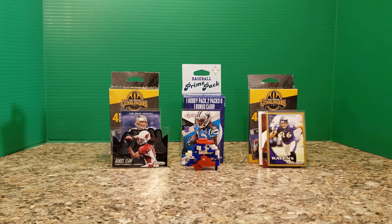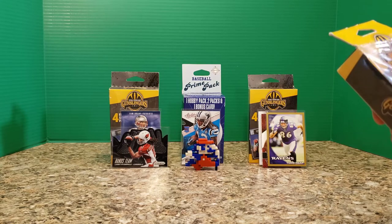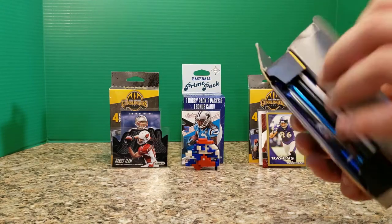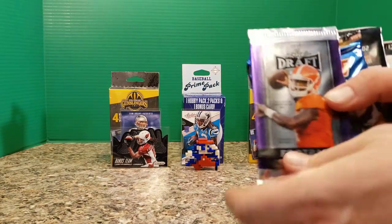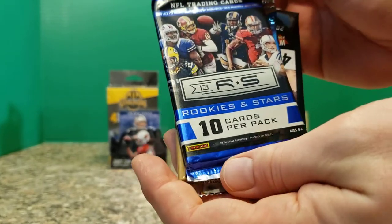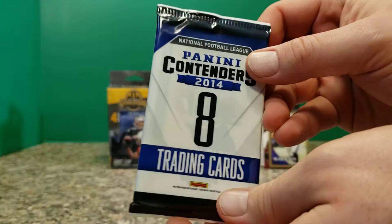Let's crack into box two here. This might be the same layout as last — we shall see. So it's a little bit different. For box two we're coming up with 2017 Leaf Draft Football, Rookies and Stars from 2013, Topps again in 2010, Prism again, and then Contenders to end things.